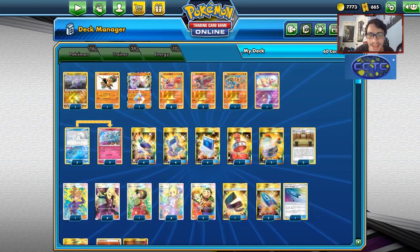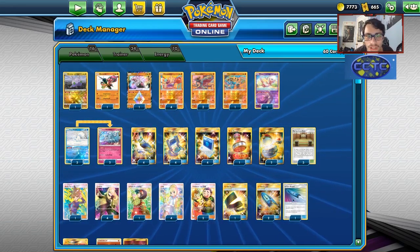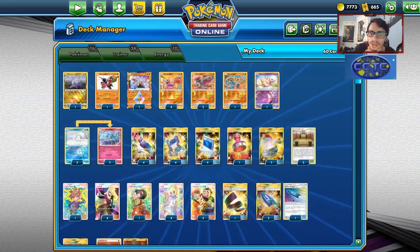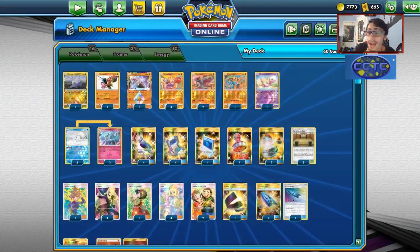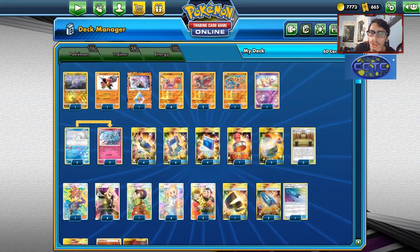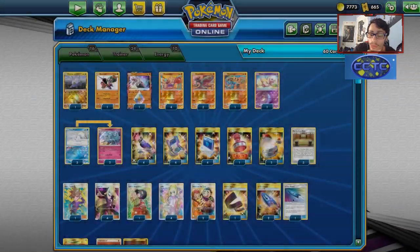This is a budget build, obviously. I felt like Ninetales was the only good partner for Hitmonchan, and we'll try the deck out today on PTCGO to see if it's any good. You can easily use Dianci and Martial Arts Dojo — if you're behind in prizes you can do an extra 60, turning that into a 90 damage hit-and-run, which is kind of cool.